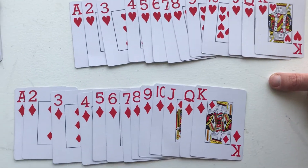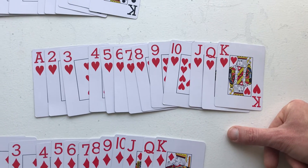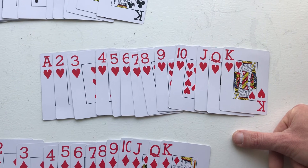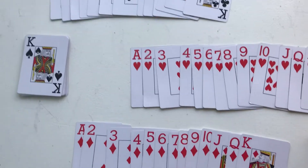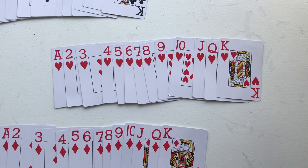Each suit has 13 cards or 13 different values. So the answer is there are 13 hearts in a deck of cards. There are 13 clubs, there are 13 spades, and there are 13 diamonds. Hope this makes sense.